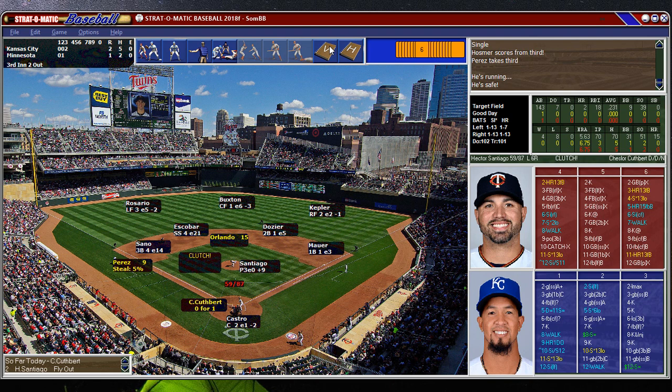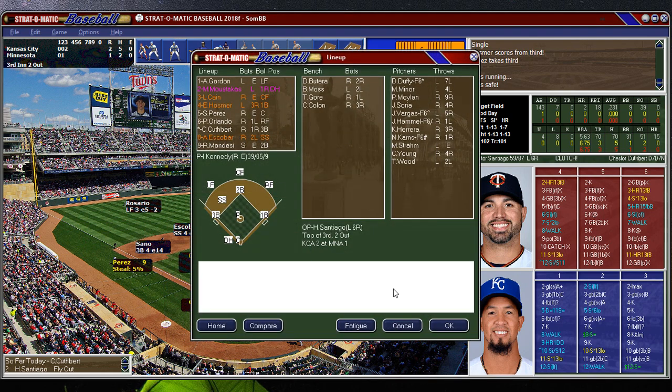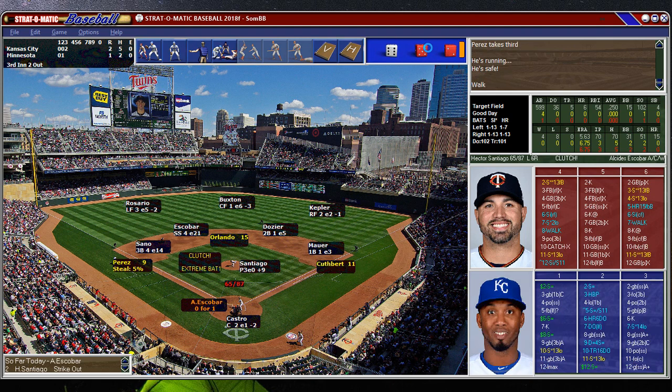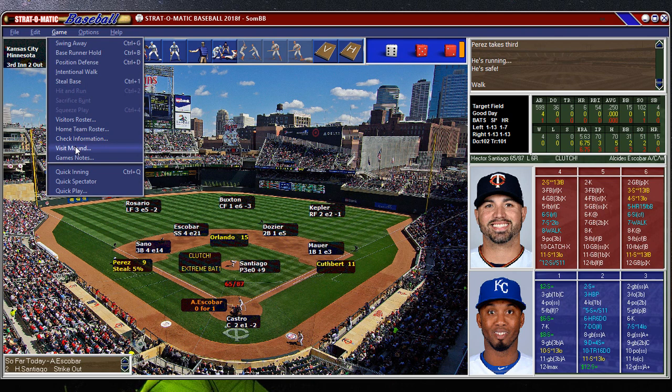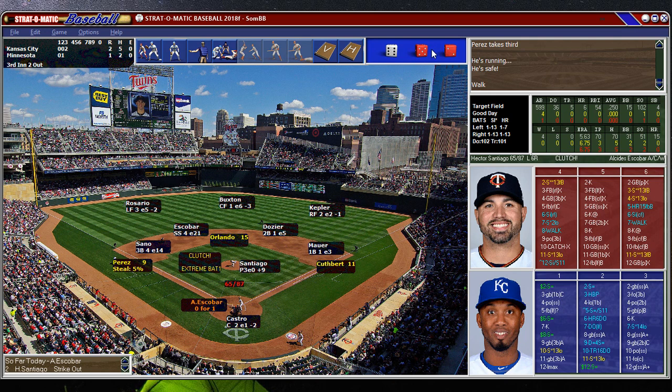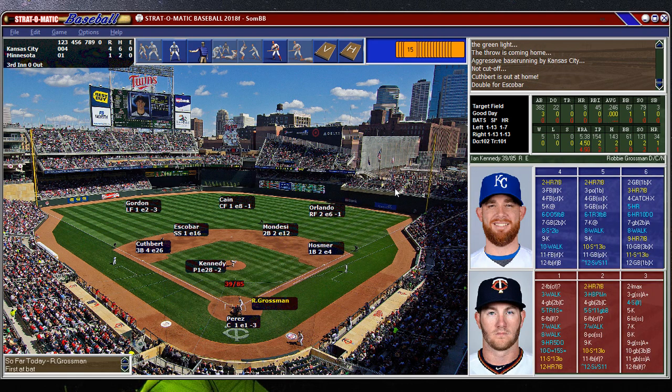Two runners on. We have Cuthbert or Escobar — we'll try to go after Cuthbert. They're going to come out and talk to Santiago: don't throw it over the middle of the plate, try to get him out. He couldn't do it. There's a double. Try to score from first — play at the plate — he's out. All right, that's enough for Santiago.